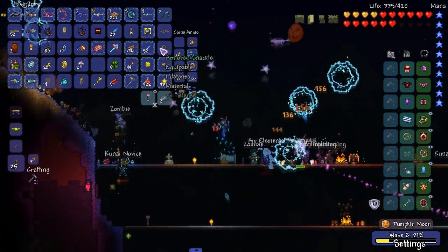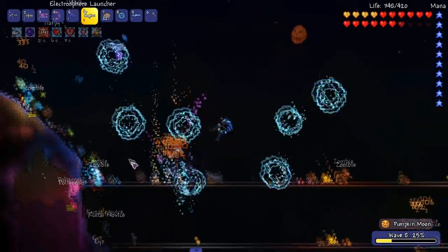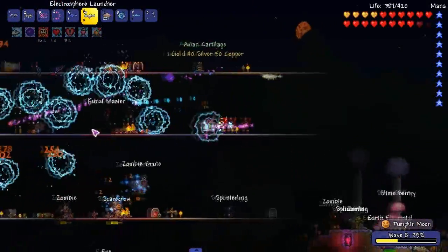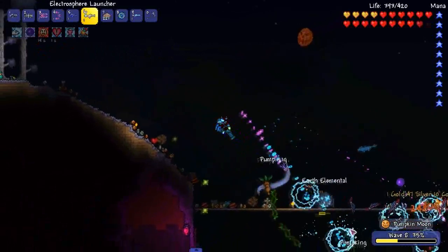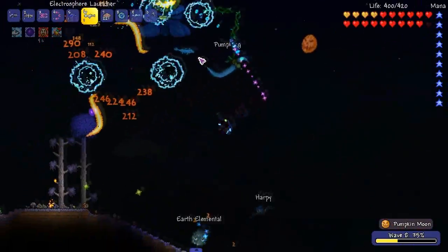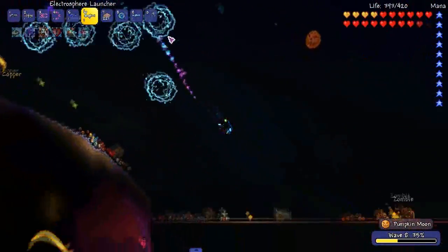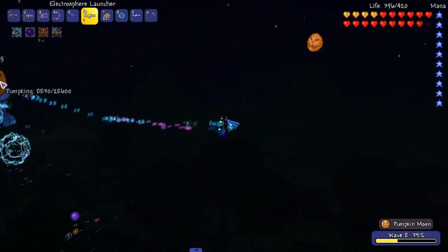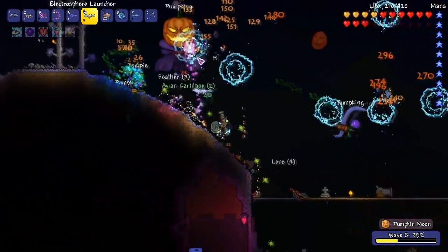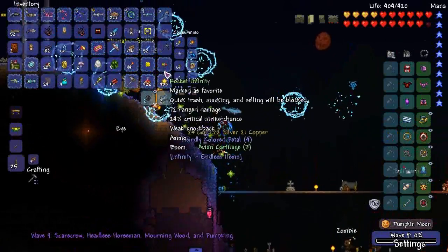Everyone just chill out — we should be able to get a good bit of stuff. The explosive pumpkin drops here, and the Stake Launcher — I think that's all. But everything in that group also goes towards Calamity items, because Calamity adds a ton of weapons you can craft from Pumpkin Moon drops. So hopefully we get to see a bunch of those.